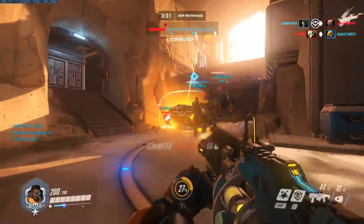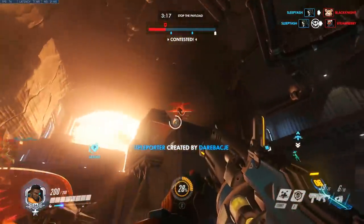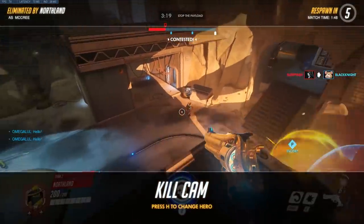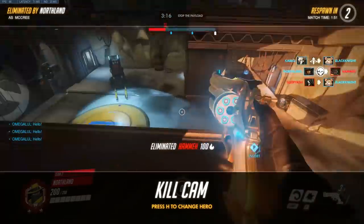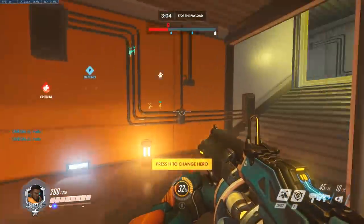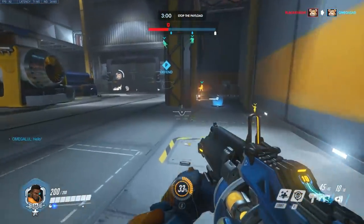There's the Amplification Matrix, and there's the Immortality Field. Can you see how people's health bars have a little locked-off piece of UI at the bottom? It's like a highlight, and that highlight means they can't drop below that 20%. The Immortality Field generator itself has 200 HP, so it can be killed.